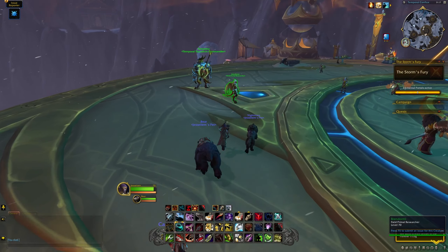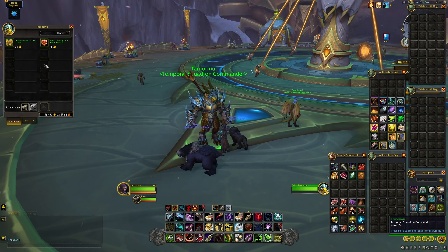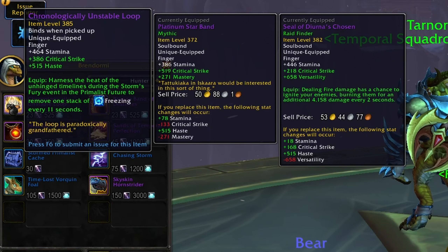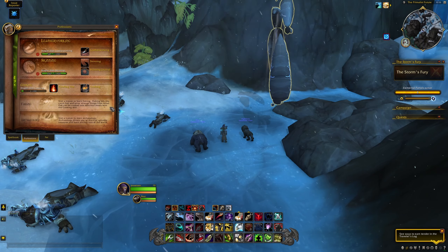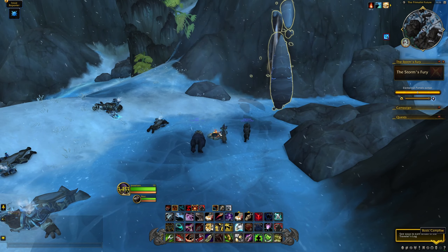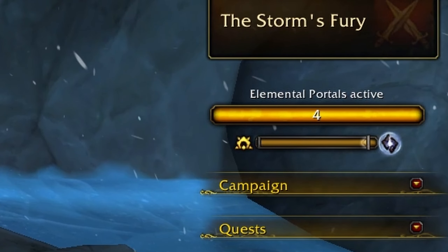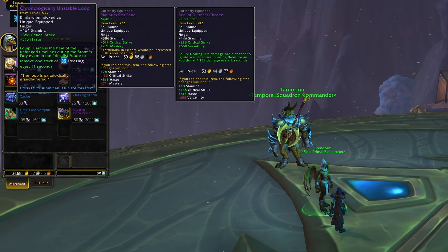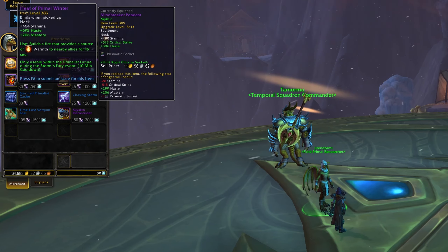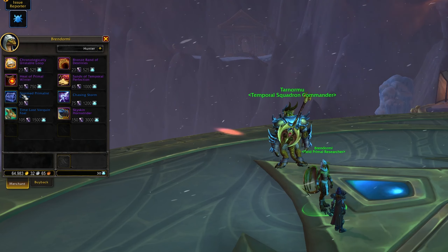Be careful though, because there is a zone-wide debuff called Freezing that you'll need to manage. Every few seconds you'll get a stack of Freezing, which does increasingly more damage over time the more it stacks, up to 20 times. To counter this, you need to gain stacks of a buff called Warmth, which stacks up to 25 times. Warmth does nothing on its own, but each time a stack of Freezing would be applied, it instead just removes one stack of Warmth. You can get this through items sold by Tarnor, which builds a campfire for a short duration, or through effects on the gear sold by Bren Dormy. It's also worth noting that you cannot negate this with any cooking toys or abilities. You can also gain stacks of Warmth by hanging out in the Time Walker bubble where you first enter the zone.